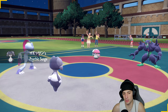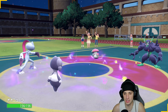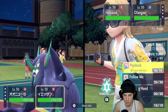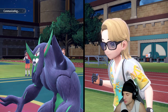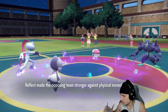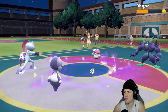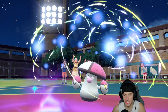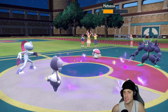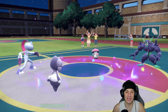Dire Claw goes into Grimmsnarl, Psyshock goes into Amoonguss. He sets up Reflect while I'm attacking. Dire Claw does about half damage and gets a nice paralysis on Grimmsnarl. Psyshock does some nice damage to Amoonguss. Then Amoonguss puts Sneezler to sleep with Spore — I hate that thing, I only like it when I'm using it. They put me to sleep.